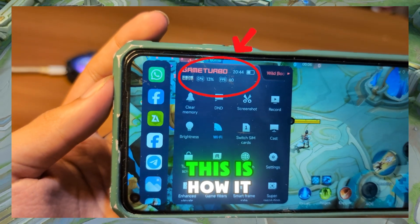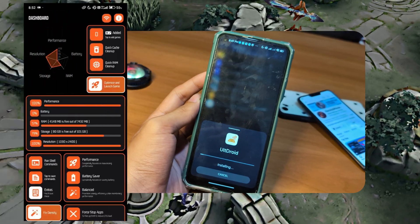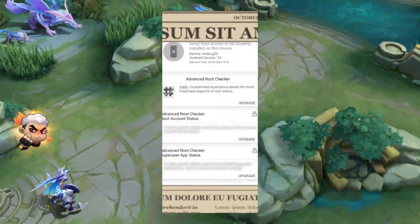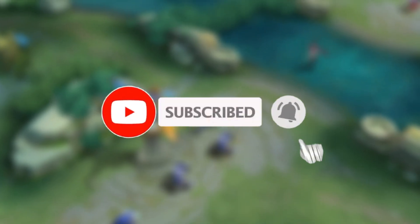Now this is how it should be. Introducing UltDroid — the ultimate Android gaming optimizer that boosts your performance. No root required. Hit that like and subscribe button if you're ready for lag-free gaming.